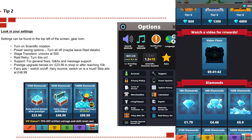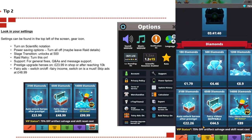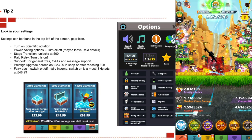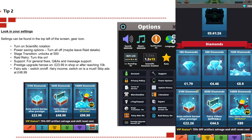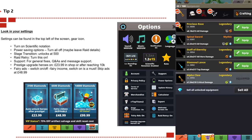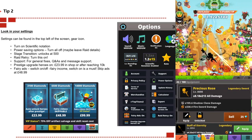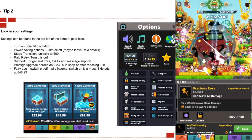Prestige hero upgrades — available at 23.99 in the shop or after reaching 10k stage. Make sure it's turned on so leveling up your heroes is done more efficiently. Fairy ads, just above it, make sure this is switched on especially if you're running a fairy build. You can watch adverts for fairy income, but if you spend over 48.99 you can skip ads automatically.